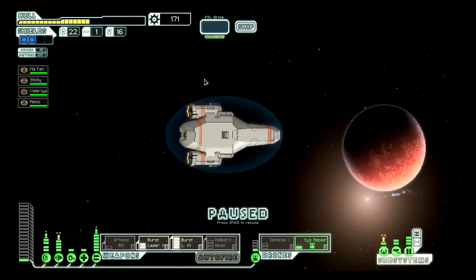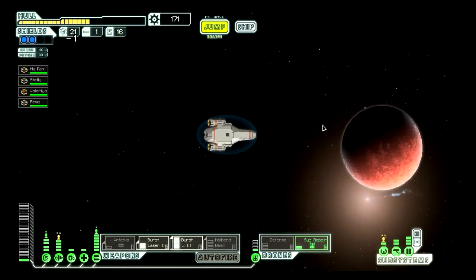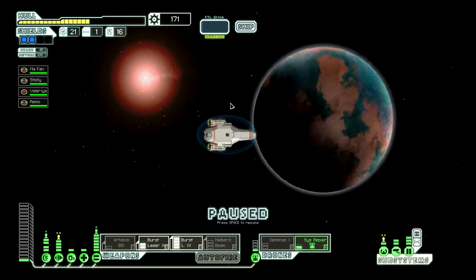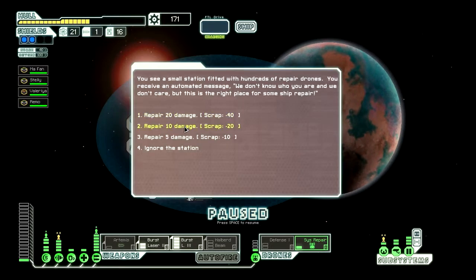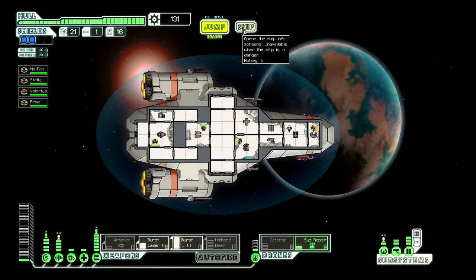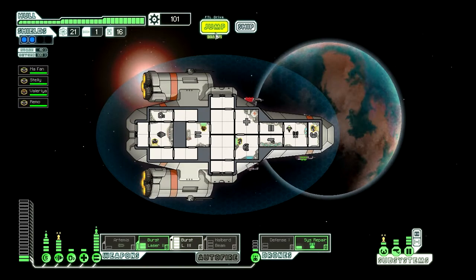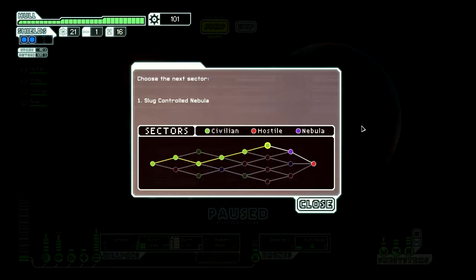I need a store, but there's only so much that can be done. Especially since we're only staying one step ahead of the rebels at this point, which is bad. I have enough for the weapons I want to use at the moment. It costs another hundred for another bar of shields. This will actually let me use the defense drone at the same time as the others. Next sector, please.